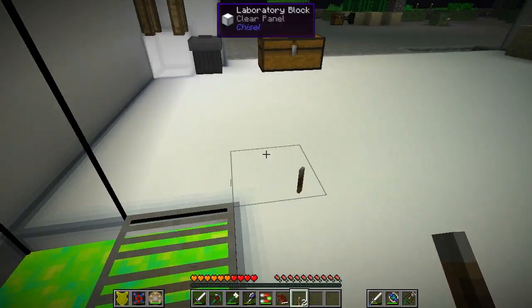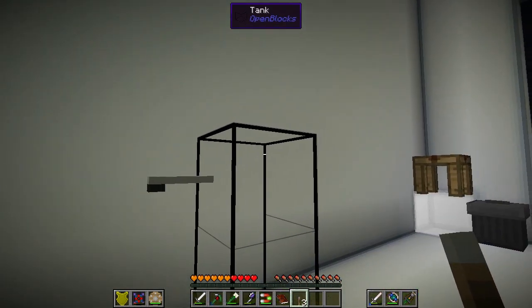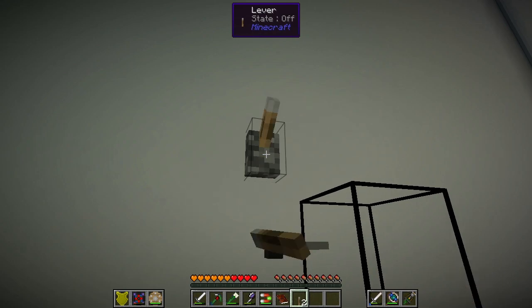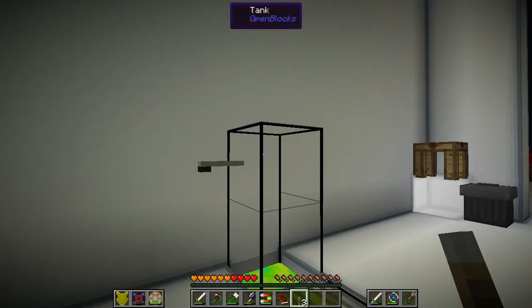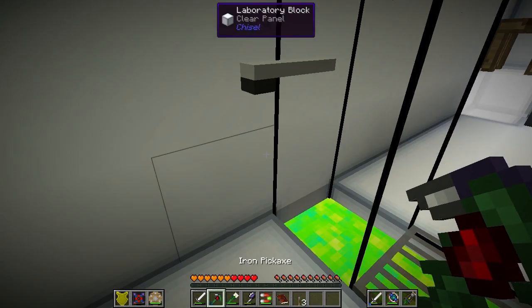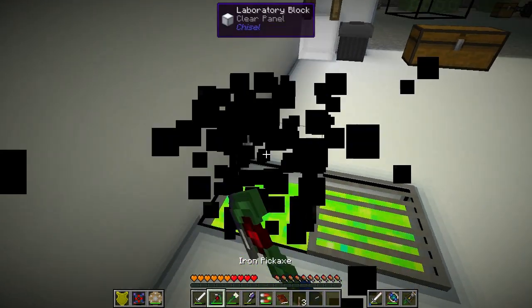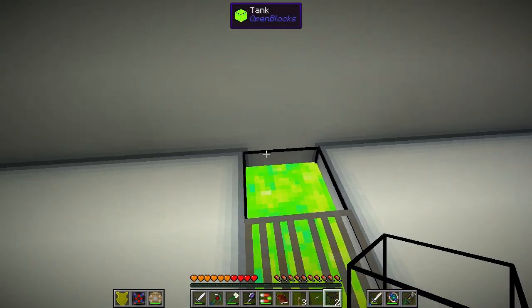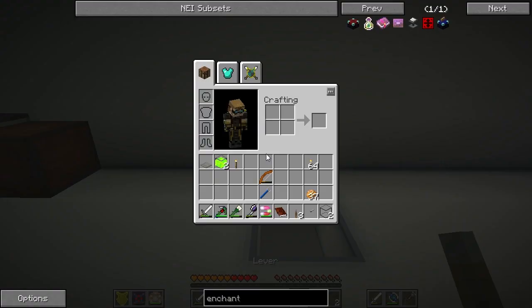There's an Ender-IO spatial I.O. in there — a Spatial I.O., that's the word I'm looking for. And 32 dense coal. I'll leave the iron because we have a ton of iron. I also got some reward bags. I got something called Vanilla Mining — like a Spatial I.O. thing. I knew exploring the edges and corners of this map would be a good thing. There's even more emerald ore down there.